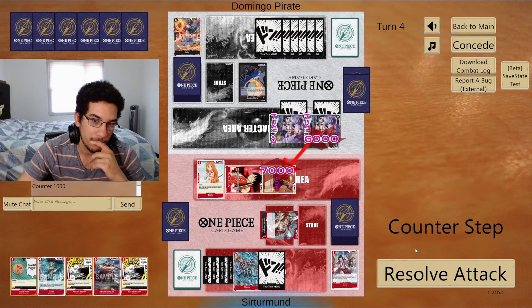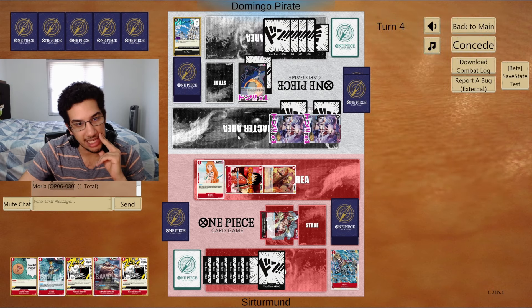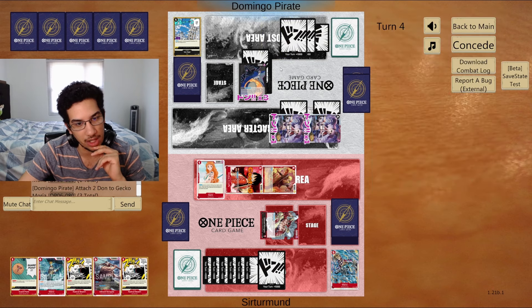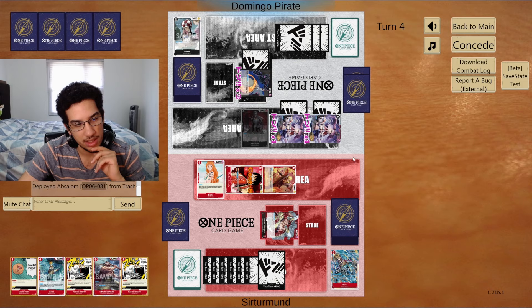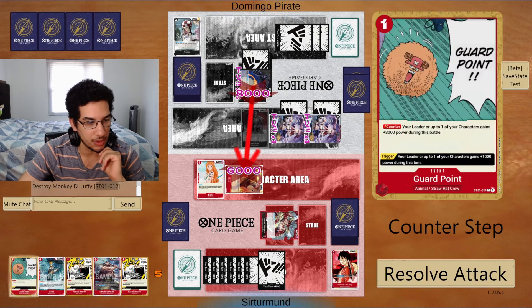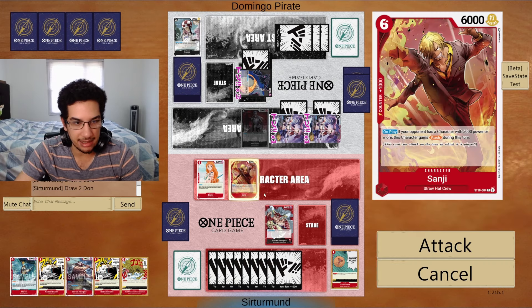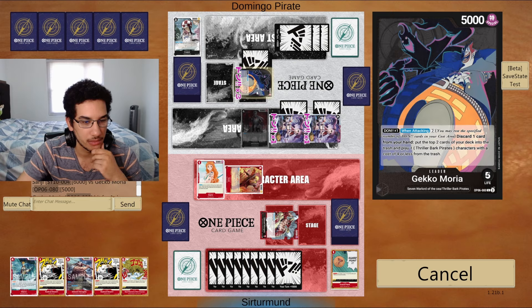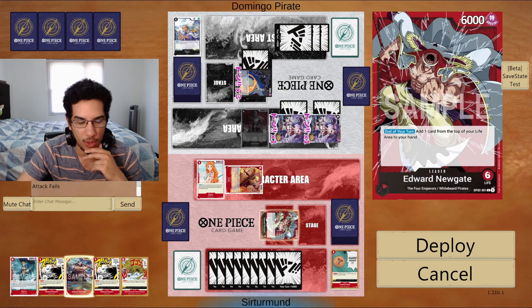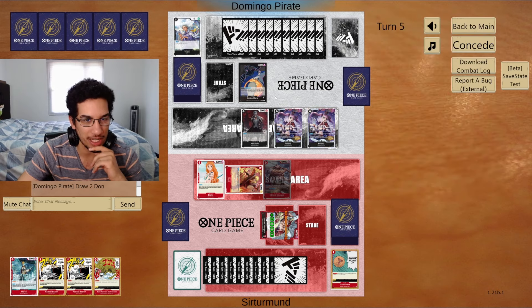The opponent uses Ice Age — but it goes into my Absalom instead of my Newgate. I throw a Guard Point and let them go Absalom. Then I just messed up: I attacked for 6 when I could have attacked for 8. I needed to play Newgate first so I'd attack for 8k. Now the opponent stays at 1 life, and if they have blockers, that's actually going to matter.